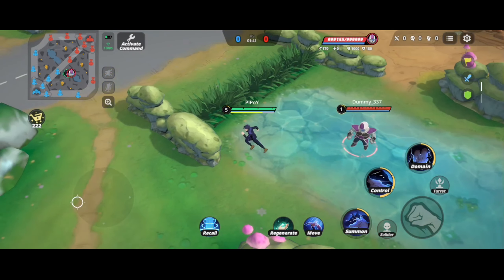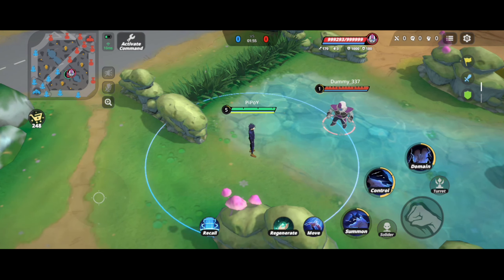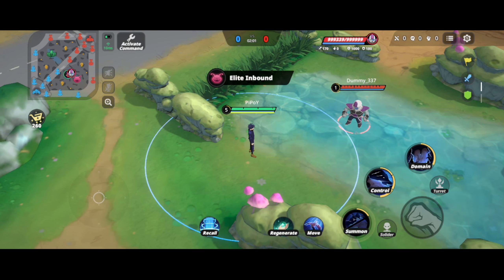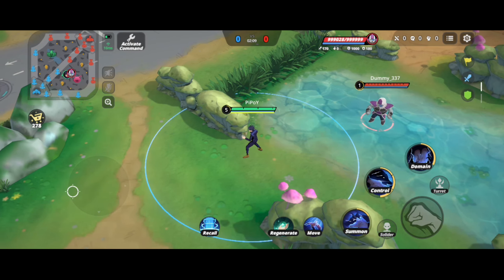Next is his first skill. Megumi's first skill summons a dog that will fight for you. The dog will target the closest enemy possible. If there are no enemies, he will target the closest minion or the closest turret. You can also click the first skill again to recall the dog and it will disappear.